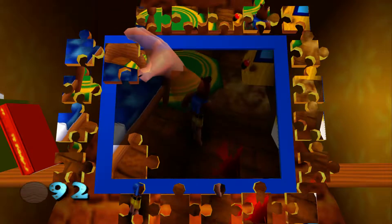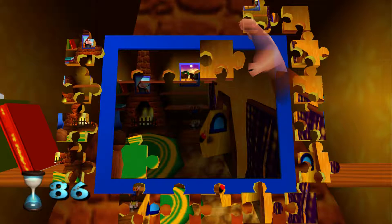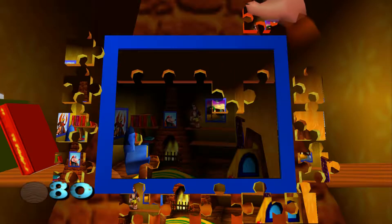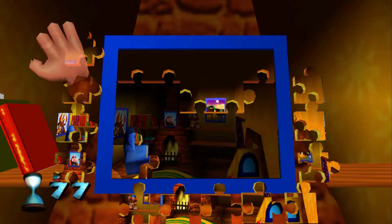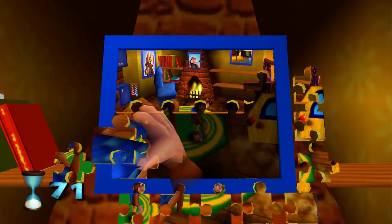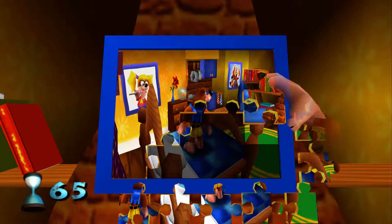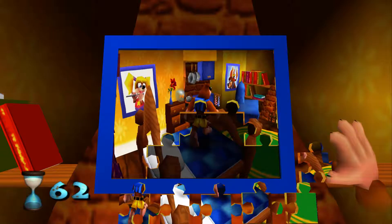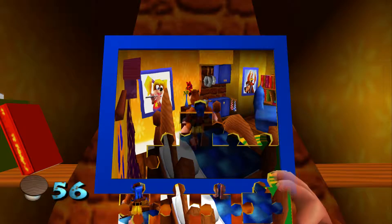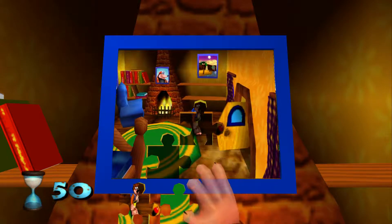Use the left stick to move Banjo's hand. Press A to pick up and put down pieces and X to return them to the side, or the right stick to rotate them. We got 99 seconds to do this and I'm already goofing it up. As with any good puzzle, you'd probably be best at sticking in all the outside pieces first. You can kind of tell where each piece goes, but don't be too surprised if you don't get it — these puzzles are not excruciatingly easy.